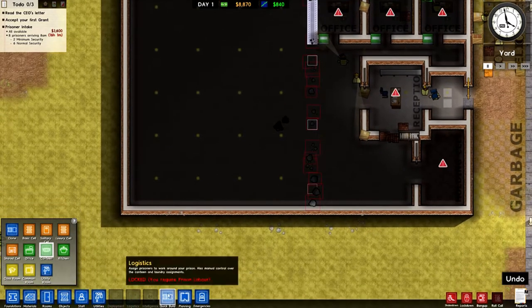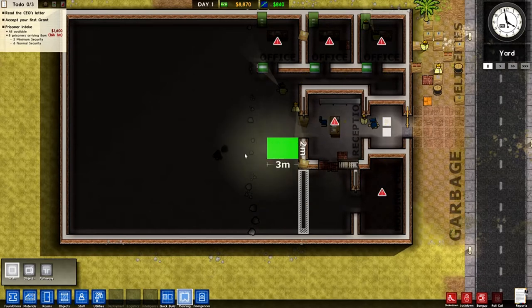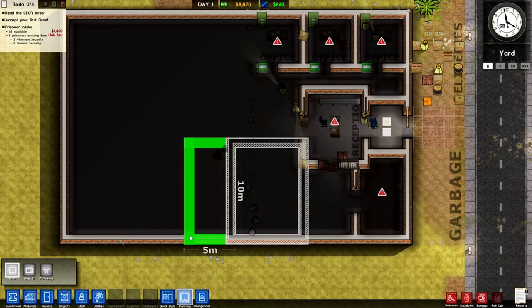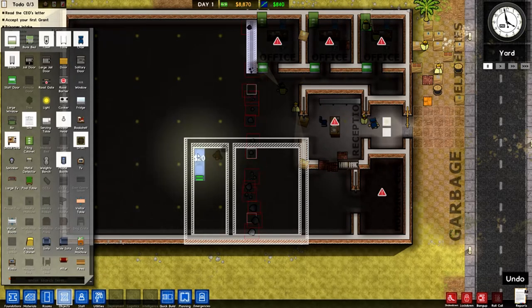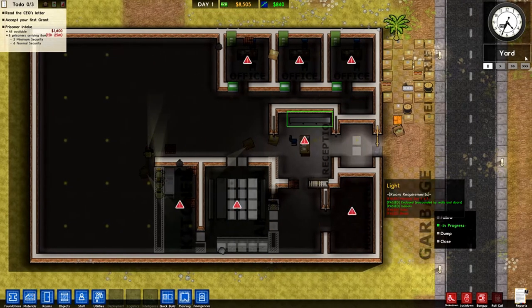I have an idea — let's put the canteen there and then put the kitchen here. I just need to make sure the kitchen will fit in. I need a sink. That's a faux pas on my part — I've got to put a bench down instead of a table.